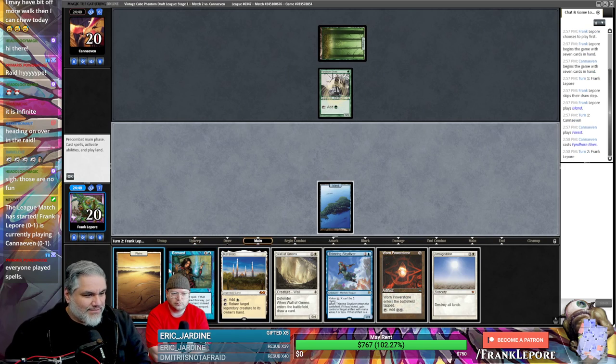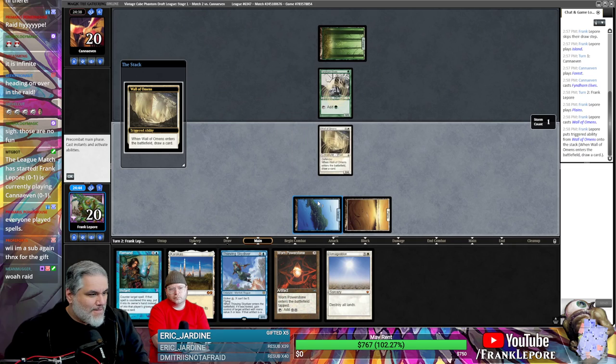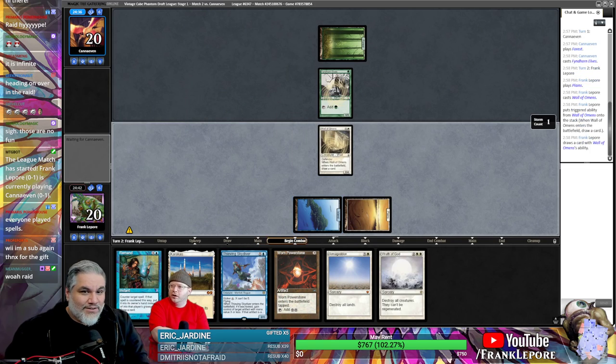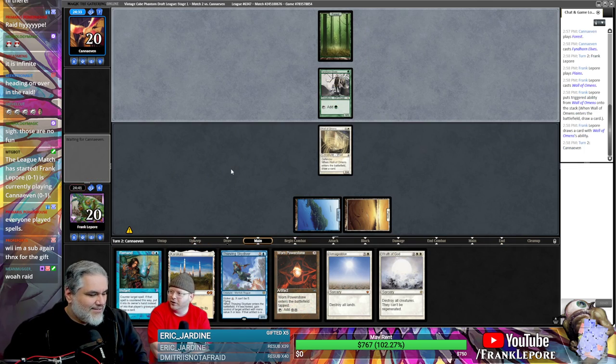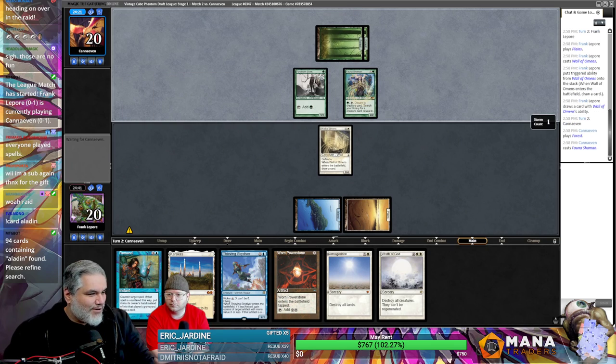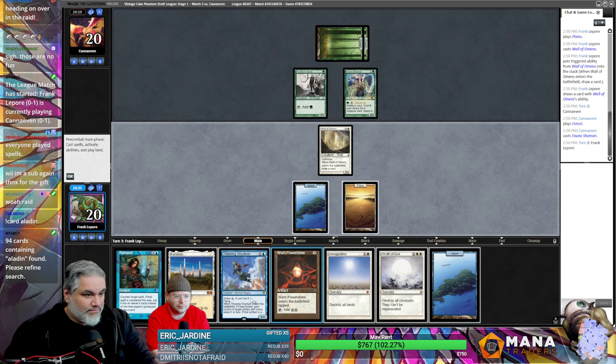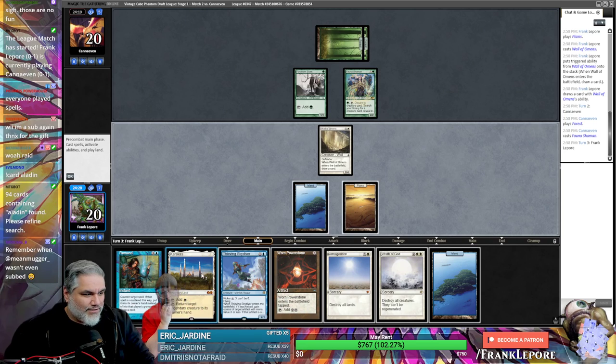I don't think I care about keeping Remand up here. For some reason I thought Remand had like the Daze functionality where you can return an island to your hand. So I could play it for free — yeah, that'd be pretty good. I think we just play Karakas and Power Stone. What are they gonna do, attack into your Wall?